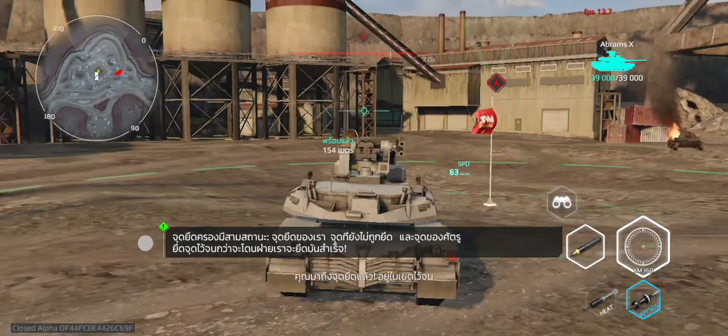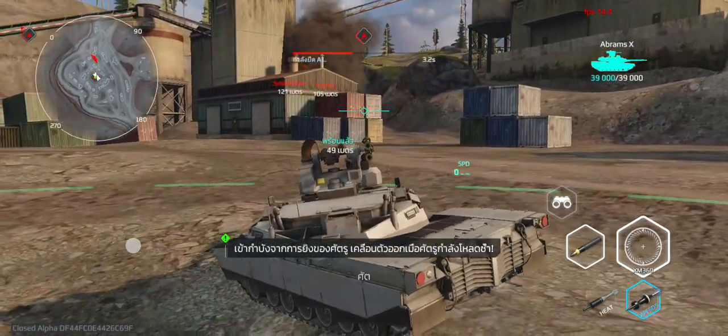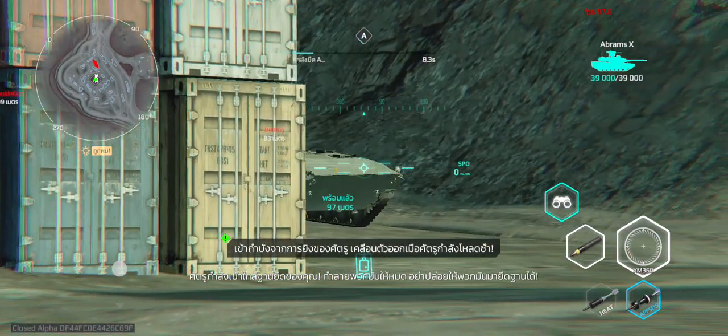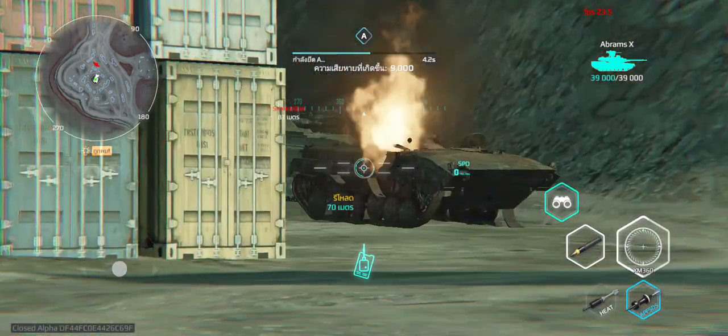You've reached the capture point. Hold it until it is captured by our side. Enemies are approaching your position. Destroy them all. Don't let them take your position. Take cover from enemy fire behind shelters on the map. Move out when the enemy is reloading.